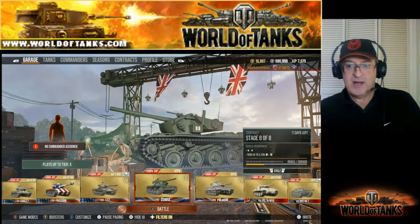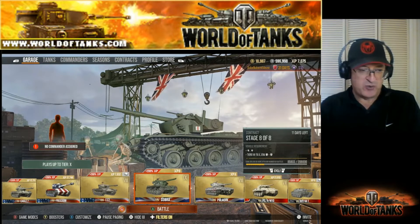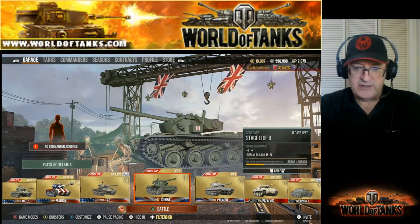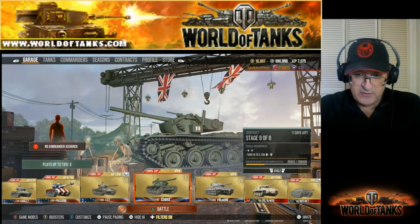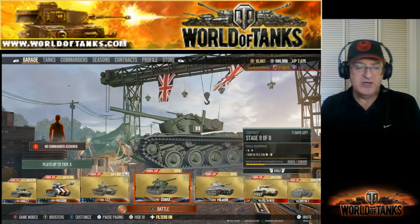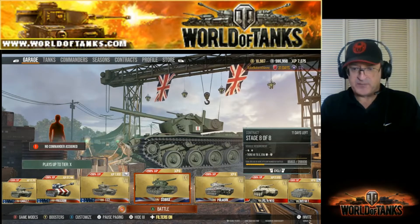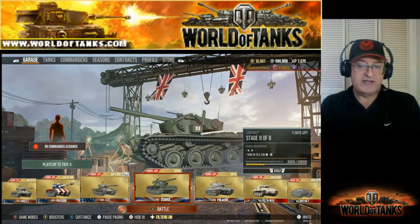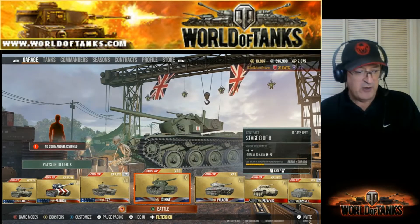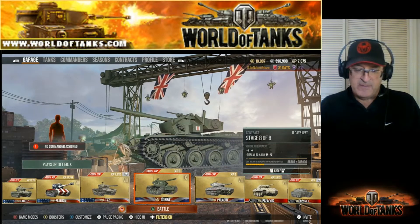I did put camouflage on my ISU-130 tier 8 Russian tank destroyer — that's a butt kicker. I also camo'd my T1E6X, the ancient gift tier 2 light tank. You also get boosters in the season, plus 11 days of premium in the current season. Overall, they give you 100 gold, all these small bonuses, and four free tanks.